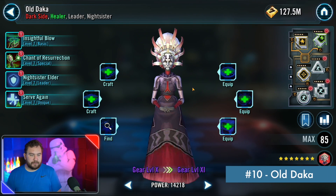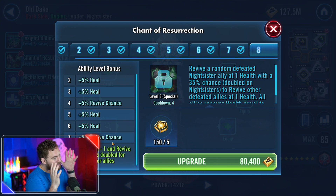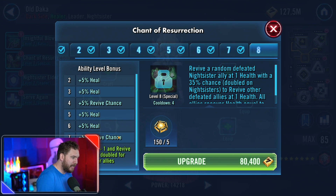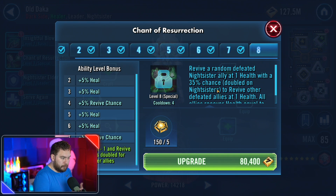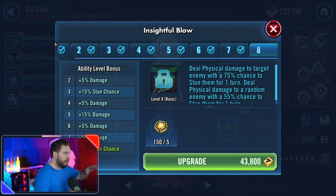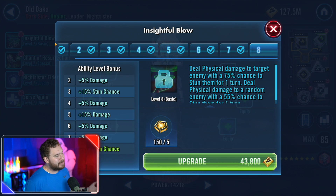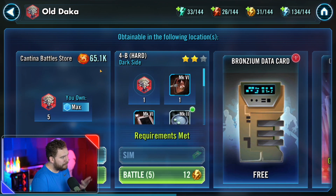Old Daka heals with a pretty big healing capability via Chant of Resurrection. She heals based off her max health, which is one of the highest in this game. She can revive a random Nightsister ally guaranteed, and she can revive a second character as well. You want to use Old Daka with Nightsisters because she's a revive maniac. Throw her with characters like Count Dooku for a stun-heavy frenzy. She's in the Cantina store and very accessible.